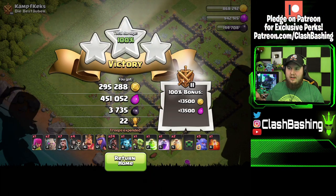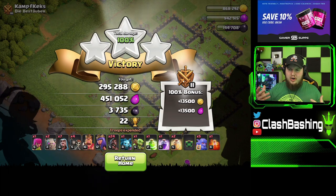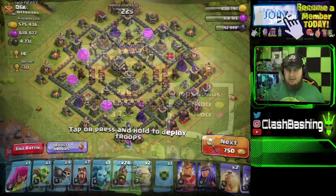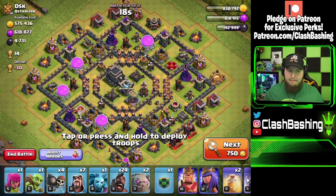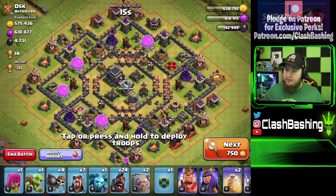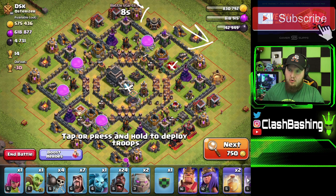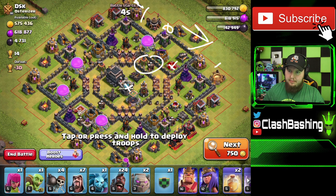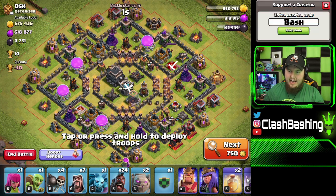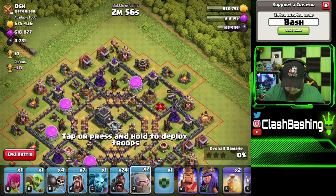I'm not going to track loot for this episode — I'm more focused on teaching the fundamentals of Go Hobo, then we'll upgrade our heroes at the end. Let's hit another one. This style seems to be a pretty common base design — queen's up, bows are up. I want to find bases that are active. We're going to come in with a golem here and here, wizards on the outside for the funnel, wall breaker in, then jump to the core and hog around this side.